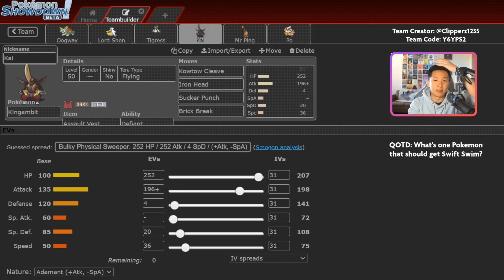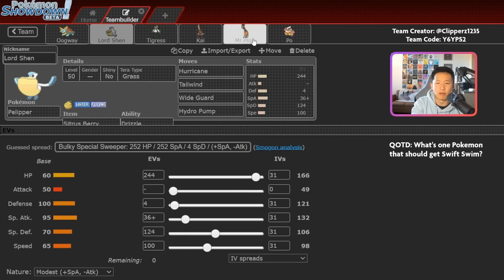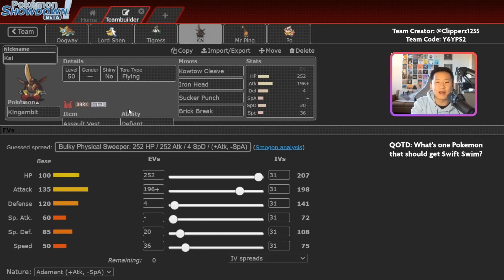The final Pokemon — I think the MVP of this team — is Assault Vest, Flying Terra King Gambit. King Gambit has really good base HP, Attack, and Defense to begin with. You have Tailwind support from Pelipper and Trick Room support from Ferrigorath. With Flying Terra and Assault Vest, this thing is so difficult to knock out. What's normally strong against King Gambit? Fighting, Ground, and Fire. With Flying Terra, Ground is completely useless, and Fighting suddenly becomes resisted. Fire can be a little scary, but between Assault Vest and rain from Pelipper, you can take a lot of Fire-type attacks. This Pokemon can just stay on the field for a really long time, even longer with Pelipper's rain, and distribute far more damage than your opponent generally can.